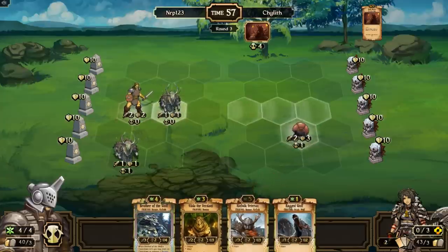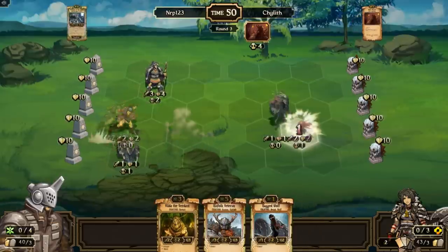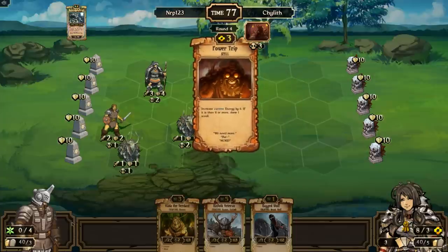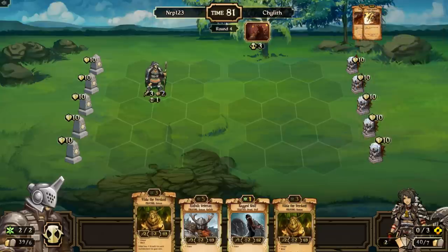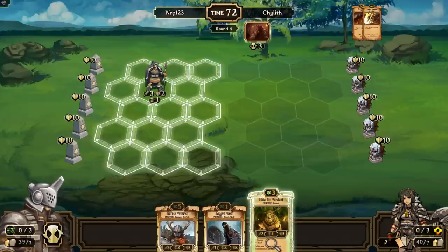I want board presence, so I get another Ragged to replace that Ragged. I'm going to separate a little bit and stick a Brother of the Wolf there. I can go with a Kinfolk Veteran on whatever he puts down this turn — and if he destroys the Vetters, that still takes time away from him while I put more stuff on the board. Then there's a Power Trip, a Sudden Eruption — that cleared most of the board.